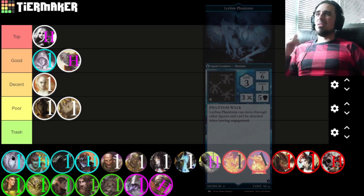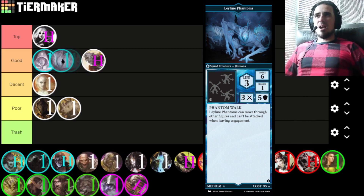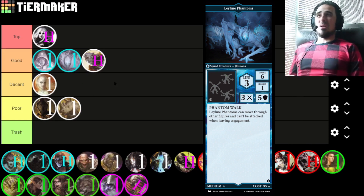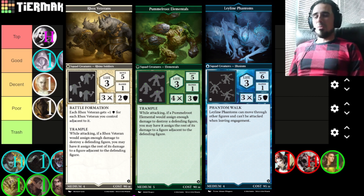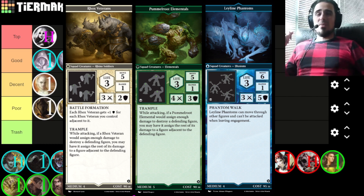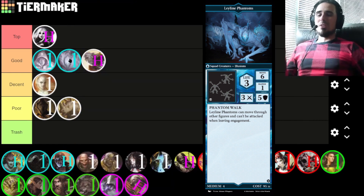Next up are the Ley Line Phantoms — I also like these guys more than the Core Captain but less than the Illusionary Projections, so definitely good tier. The stats alone make them stand out: compare them to the Palmaru Elementals or the Rocks Veterans — five toughness is insane, they've got six move, and then Phantom Walk is just icing on the cake. These guys definitely emphasize blue's crazy mobility and positioning shenanigans while also having the stats to back it up. Very good squad.